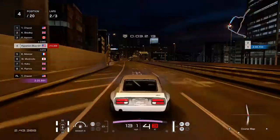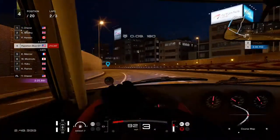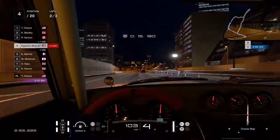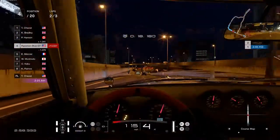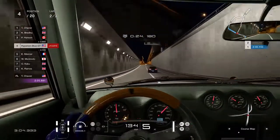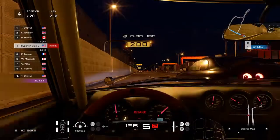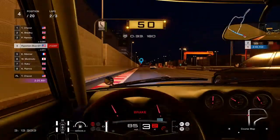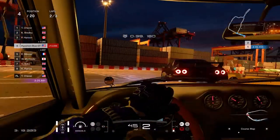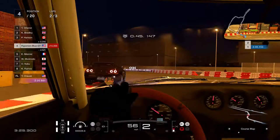Currently in fourth place, overtaking the R32 Skyline. Night time also shows a red mark on the gauge indicating the miles being speeded up - even the interior shows what a red line looks like at night. There's the R33 Skyline, and it looks like this will try hard to overtake the Alpine A110 Premier Edition.